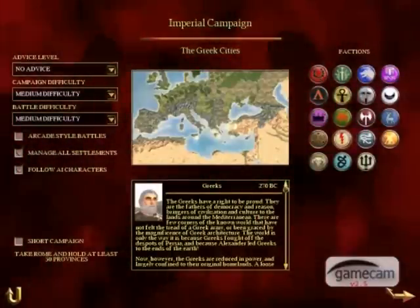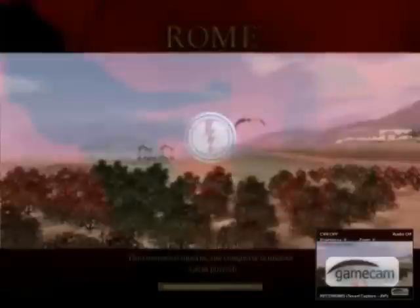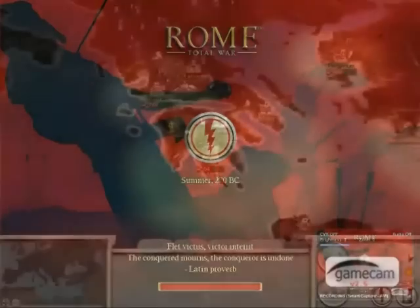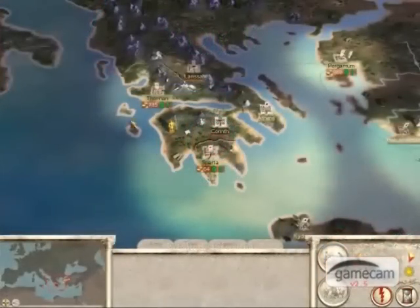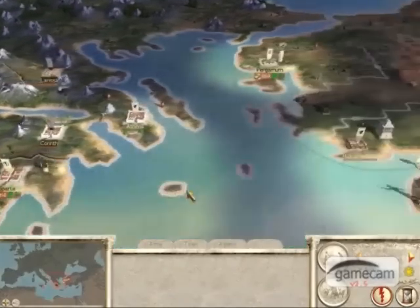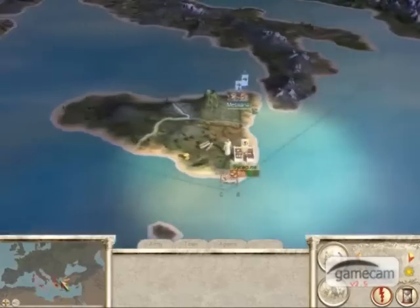Today I'll be guiding you through the Greek campaign in Rome Total War. Your kingdom is divided up into three separate areas: Greece, Turkey, and Sicily.